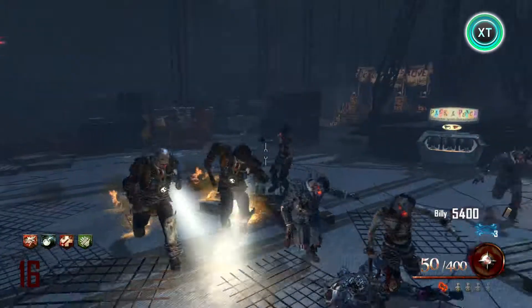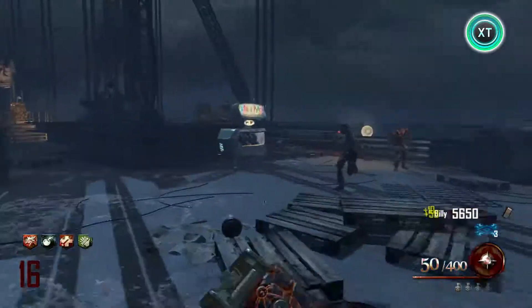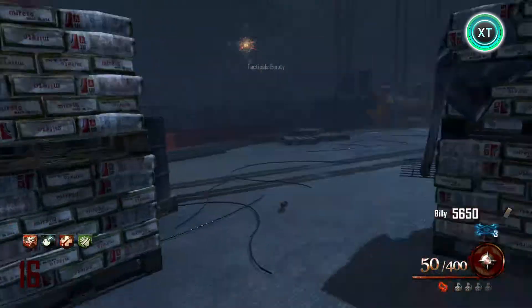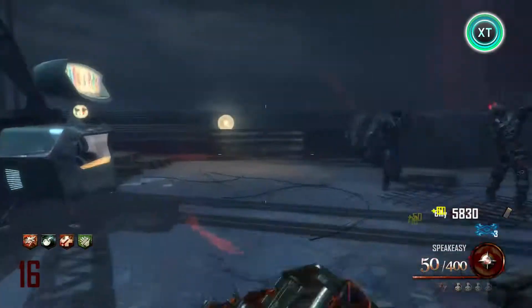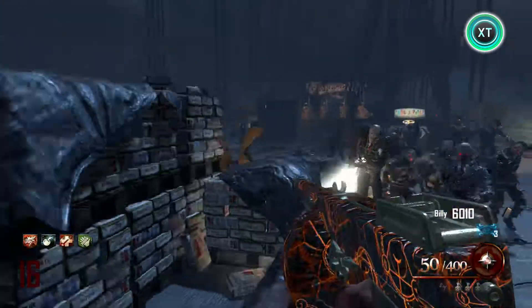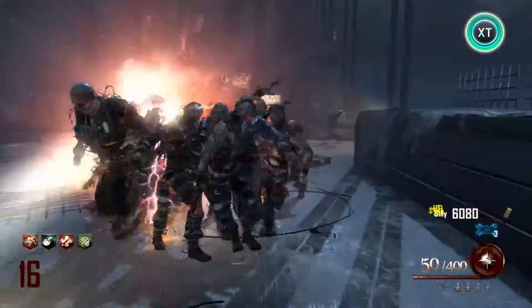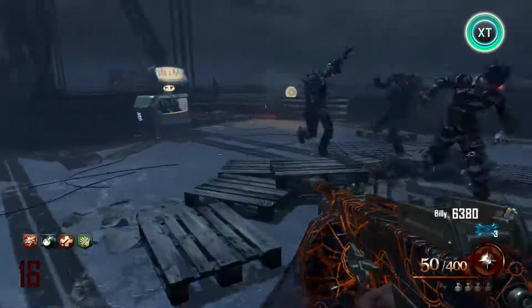Then go find the skulls that are around the map. You want to throw your Retriever or Redeemer at the other spoon and you should hear the Warden talk and the Warden's quote. Then you go to the Warden's office — there should be a Blundergat there.